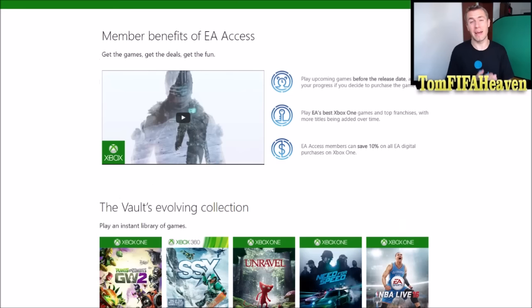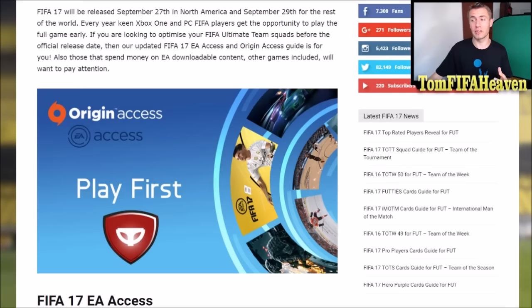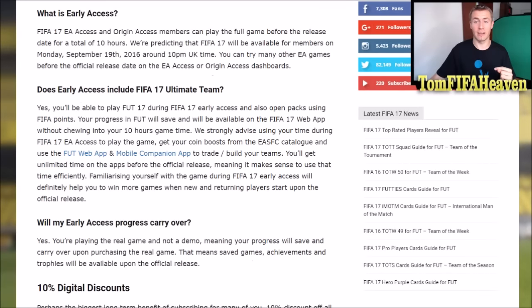Yes, some of these are older games, but you can play FIFA 17 on September 22nd before the release date. EA Access contains 10 hours of gameplay. I will put a link to the article in the video's description so you can read the details. Most likely FIFA 17 for EA Access will be available for members on September 19th or September 20th — it's not yet confirmed.